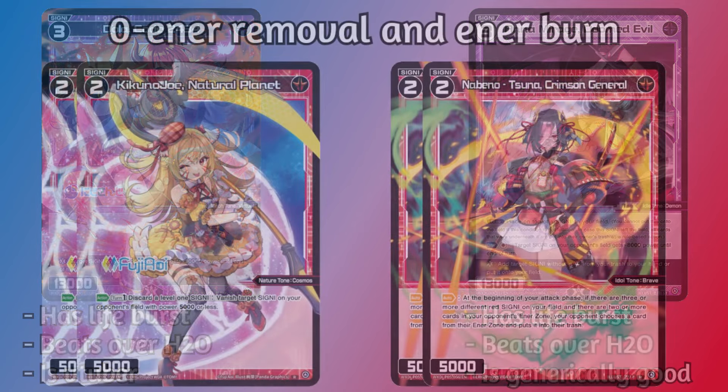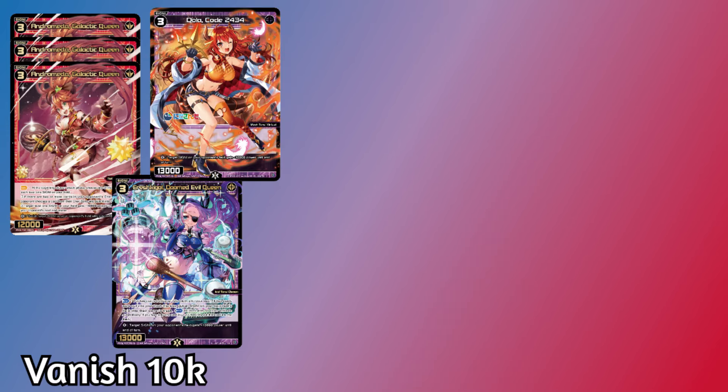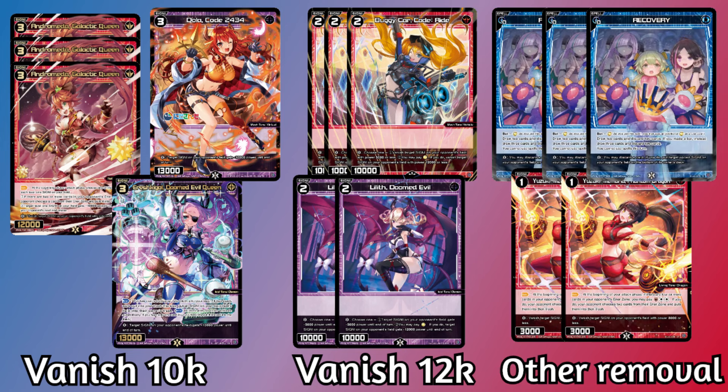Between all of this, the deck has a solid blend of enter denial and removal, but one thing that may be somewhat less obvious is that it has a ton of powerful removal effects in its lifebursts. Erish Kegel, Andromeda, and the random VTuber are all able to clear out 10Ks, and there are 5 other effects that clear out 12Ks. Recovery and Yuzuki Memoria round out the lifebursts with even more removal. This not only helps you save damage, but it gives the deck a bunch of extra counterattack power.